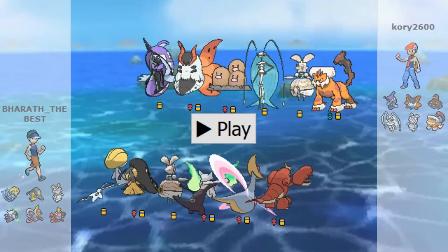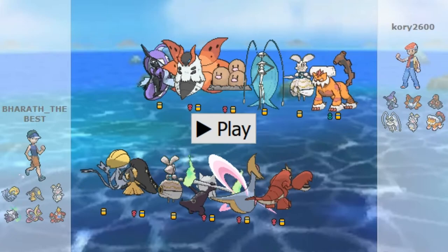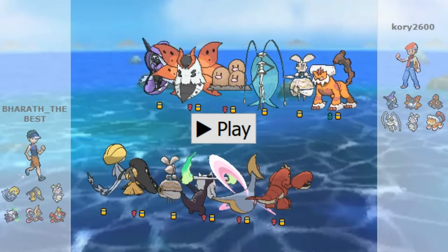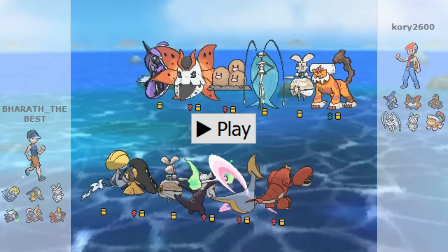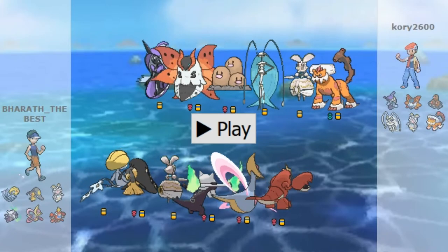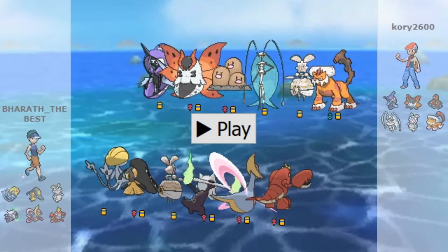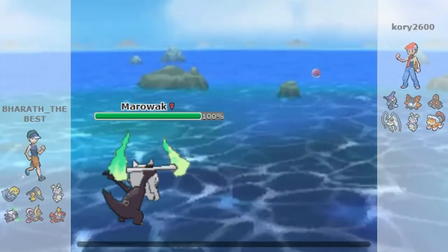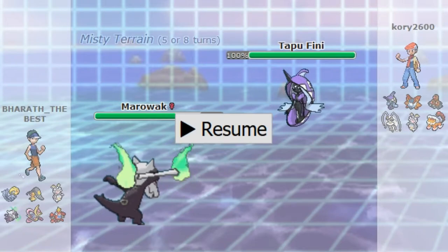Looking at the team matchup, I see he has Feralmosa, which is a huge threat to my team. He has Volcarona, which is a threat to almost any team. He has a rocky helmet defensive core with Tapufini and Magnezone - basically what I expected, a bulky-ish team. Looking at this, I expect him to lead with Feralmosa, anticipating me to lead with Oxy or Cresselia to get off Trick Room. So I decide to lead with Marowak - but he actually leads with Tapufini, which I didn't expect.